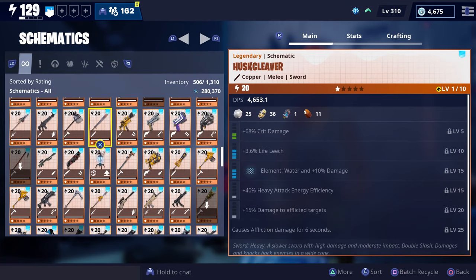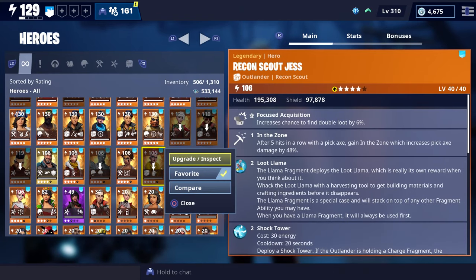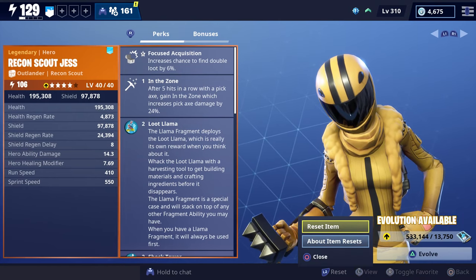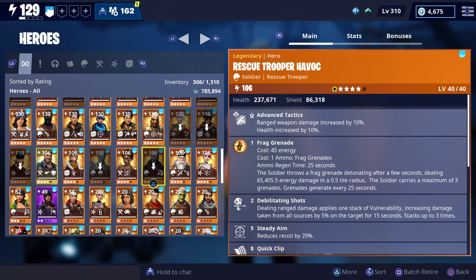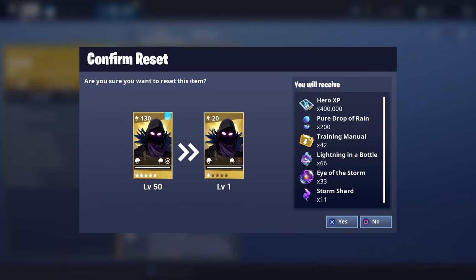Let's go ahead and reset just one to show you what it looks like — we'll reset Recon Scout Jess. We'll be able to level her back up afterward, but we won't be able to reset her again. Once you click 'Reset Item,' it gives you the option to confirm and shows all the materials and resources you'll receive. You can also see that her level will drop from 40 to level 1. After confirming the reset, she dropped back down to 20 power and we got hero XP plus all those other resources. That's how the new reset option works.